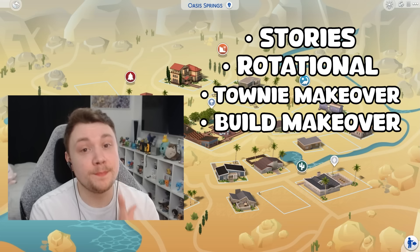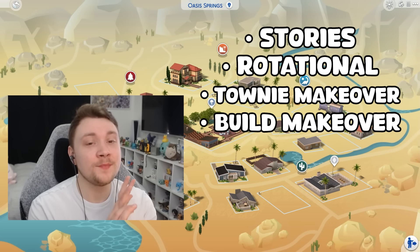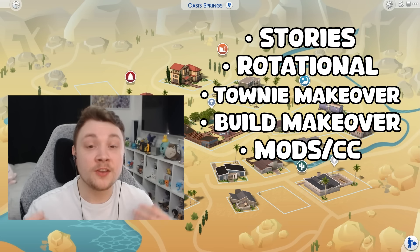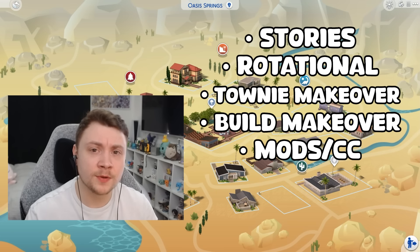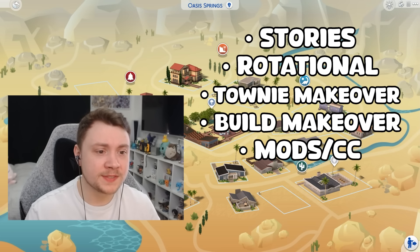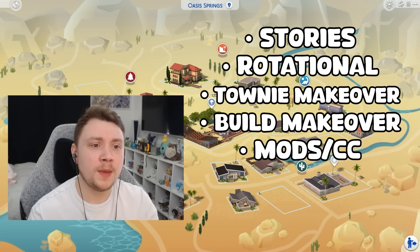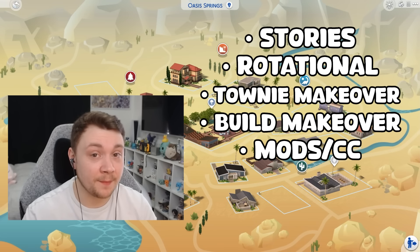Then of course we have a build save, where you add brand new lots into the world and remove existing lots and replace them with new ones without really caring about townies. Next up we have a mod and custom content save. If there are certain mods you love and play with all the time, create a save file designed with those mods in mind — for example, active career mods which require certain modded community lot types, or CC you want applied to all townies in the game.